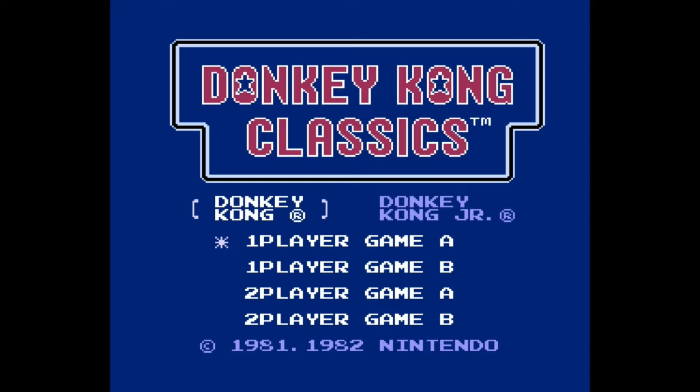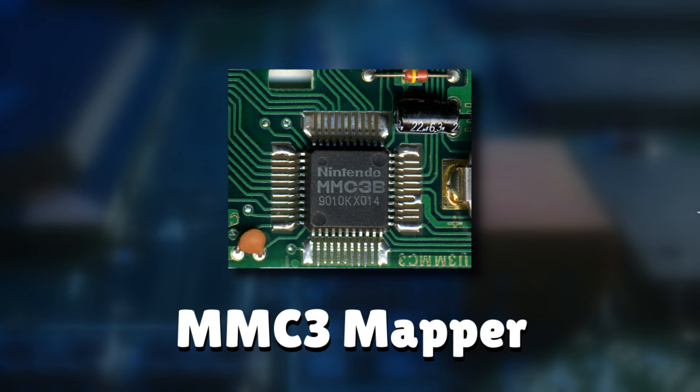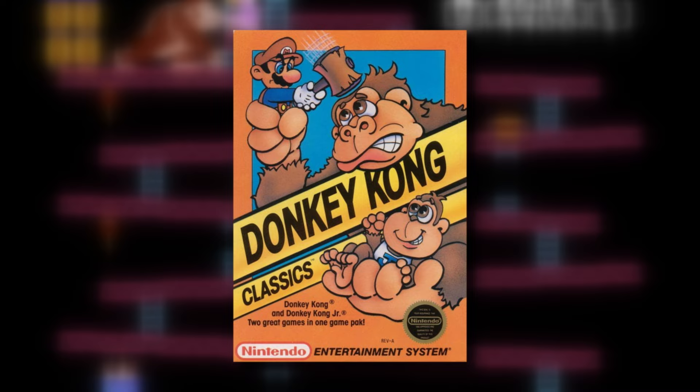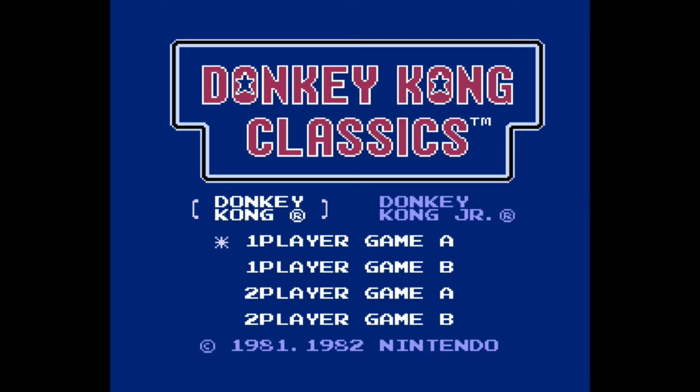Two years later, Nintendo would release another Donkey Kong game in the US — a nice compilation that included the first two Donkey Kong games on one cartridge. By this point, mappers were becoming more popular, so Nintendo was able to release games with more ROM space, cramming both Donkey Kong and Donkey Kong Jr. onto a single cartridge. But if you think they bothered updating the original Donkey Kong, you'd be right to guess they didn't — this version still doesn't feature the cement factory level or the extra cutscenes. Could they have done it? Probably, but I can't complain about getting two games in one collection.